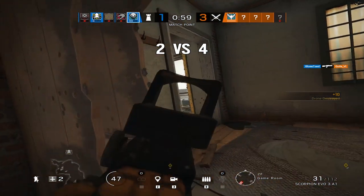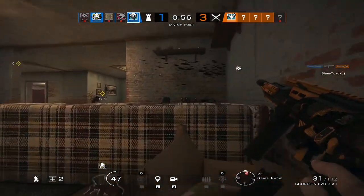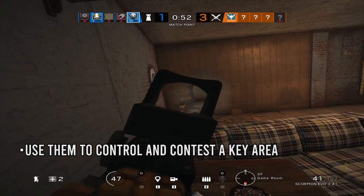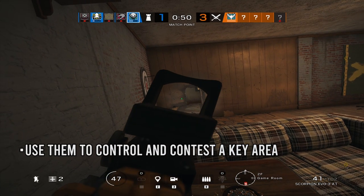The positioning of your Grzmot mines is going to allow you to place them down in an area that isn't too close to you. However, you need to be placing them down in varied positions in your area to cover you.